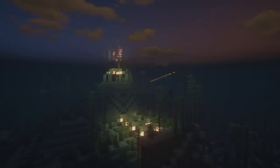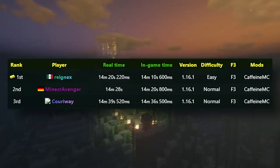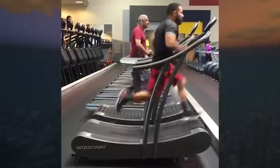On the official leaderboards, there are different columns that tell extra information about a run. One sticks out — F3. Most runners use F3 for a multitude of reasons: knowing where you are, knowing where to blind travel, knowing which quadrant you're in, knowing if the nether has a bastion, knowing where in a chunk to dig down for the stronghold, and turning on hitboxes for the dragon one cycle.